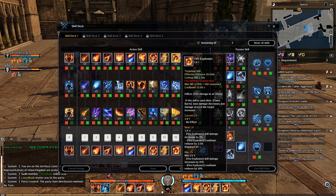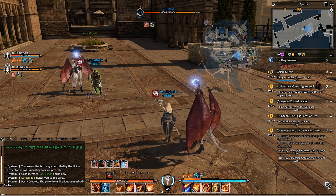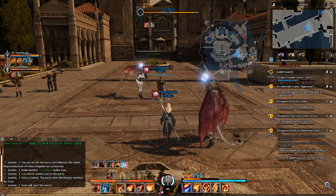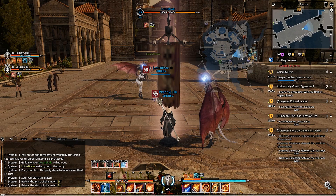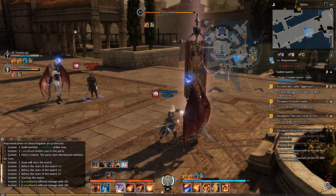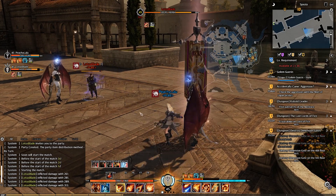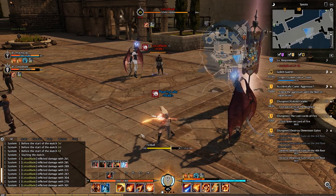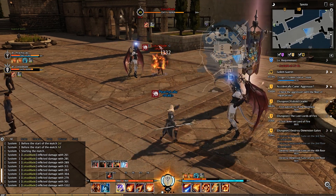Fire Explosion inflicts damage to an enemy. If used after Flame Burst, base damage is decreased but damage around the target is increased. Let me show you the skills. Starting with the auto attack, and then Fireball.